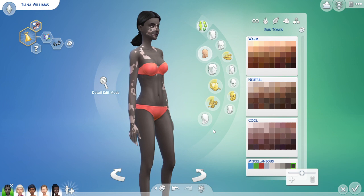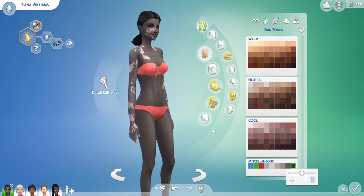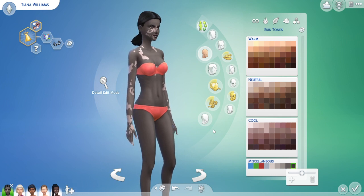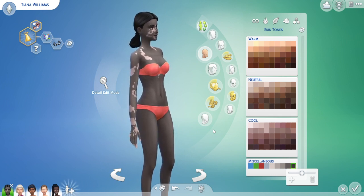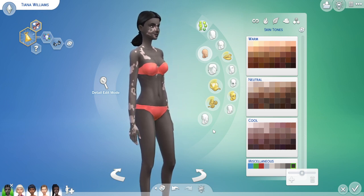The Sims anniversary is today, so they do like to give something different every time they hit a milestone anniversary. And I'm going to say this is the best thing they've given so far. We're still hoping for that heart-shaped massaging bed — come on, Sims team, don't let us down. But this is definitely a very good asset.